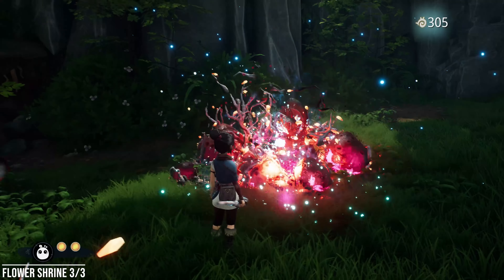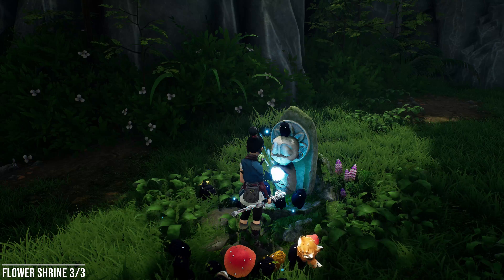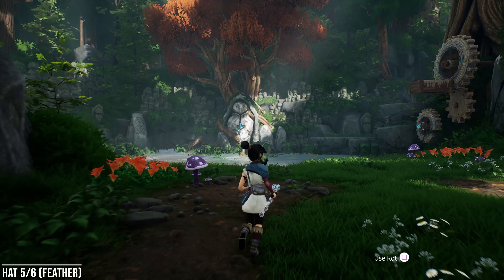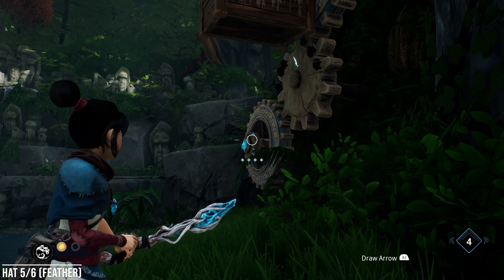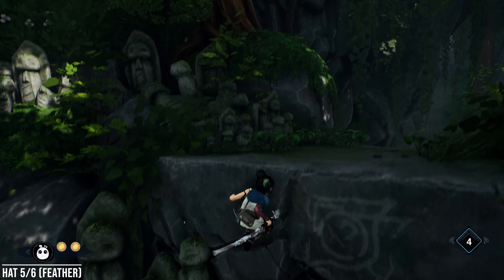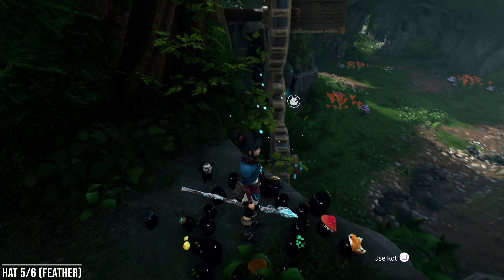In this area is going to be a flower shrine. It's in that same area where you just got that previous Rot. Hit that crystal and another water plant will appear, so let's go ahead and get a Rot monster together. Go through this obstruction, then through this cave and out the other side — this is going to lead us to a shrine which we then have to clear.